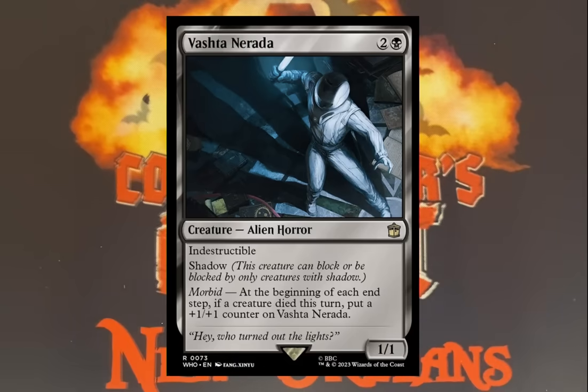Number 10: Vashti Narada. I absolutely love this card. One black and two, he's a 1/1 Alien Horror, so he can go in Captain Ingothran decks. He's indestructible and has shadow, which I absolutely love — shadow is one of my favorite mechanics from the Tempest block from 1997. Nobody plays shadow anymore, which is sad, but it basically makes your creature unblockable. He also has Morbid: at the beginning of each end step, if a creature died this turn, put a +1/+1 counter on Vashti Narada. You've got an indestructible, unblockable guy that gets bigger every turn. You could put an infect package on him and once he grows to a certain level, you could start taking out players every turn.